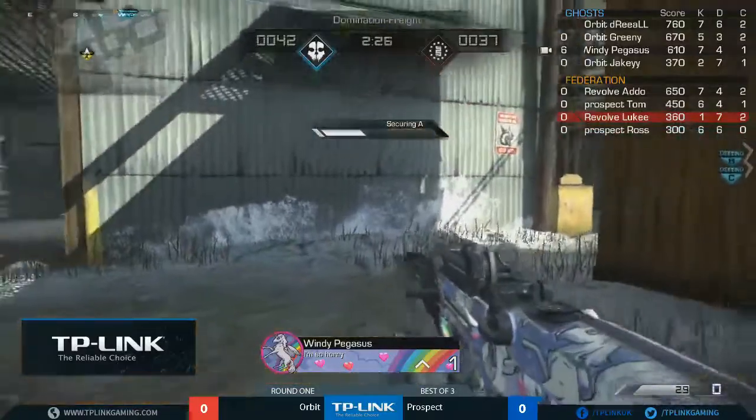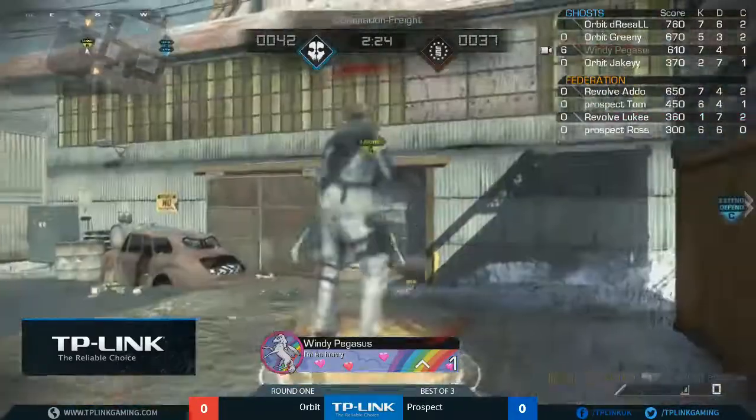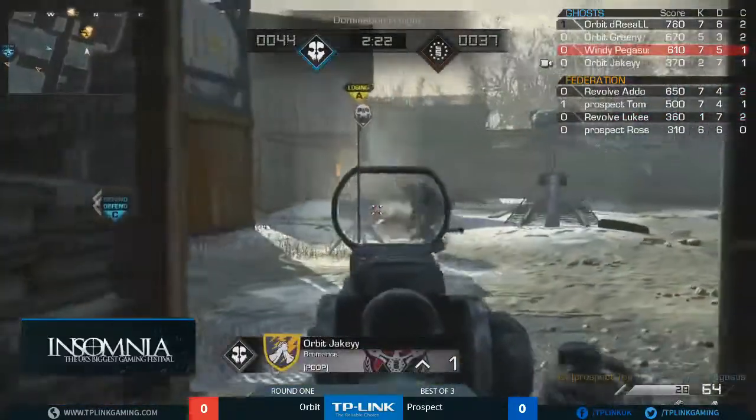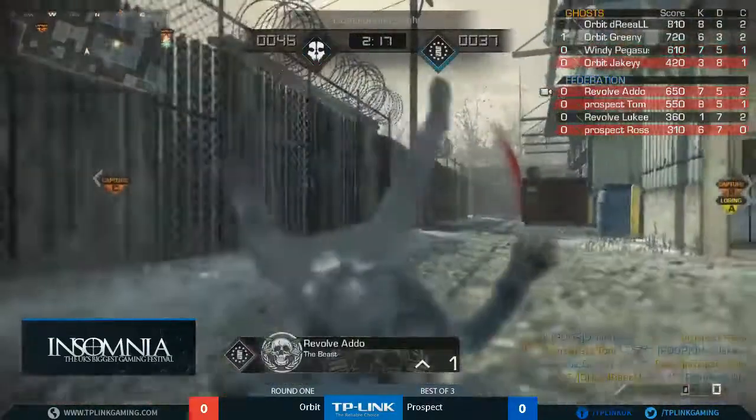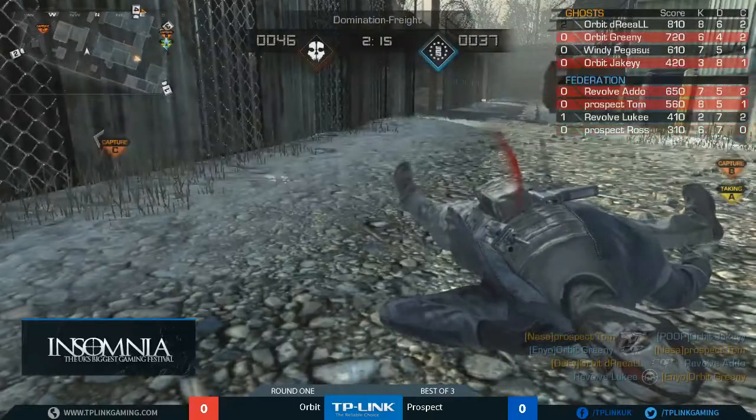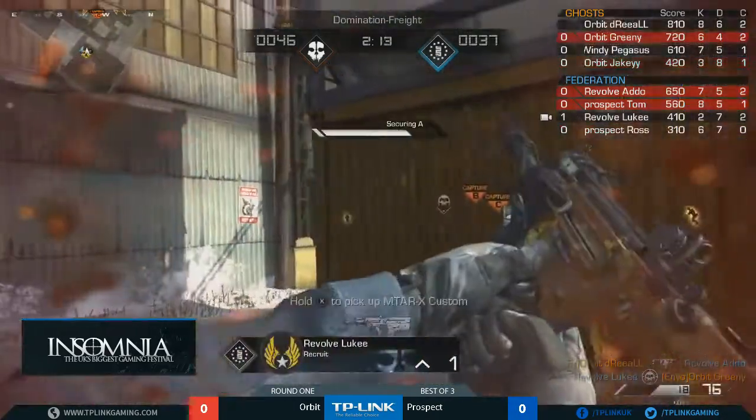He's going to go for neutralization - someone spawned into his left, he has to be careful. Is he going to get the turn on him? He doesn't. It's Tom from behind, going to clean that up. Jake will do it, picks it up, goes for the second, goes down. Which means we can't be with Addo. It's going to be Luke who's going to try and gain that back for these teams.